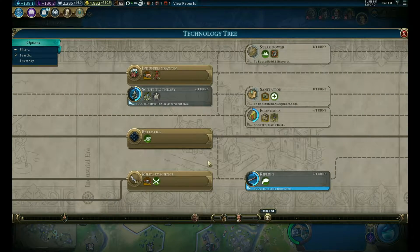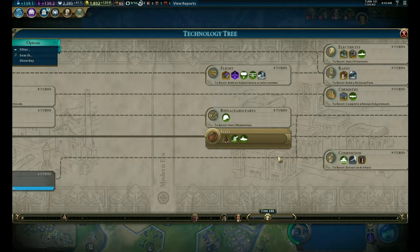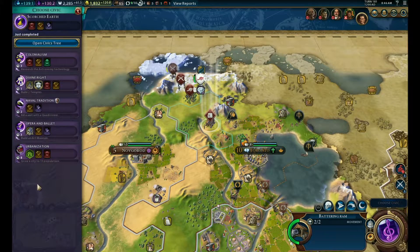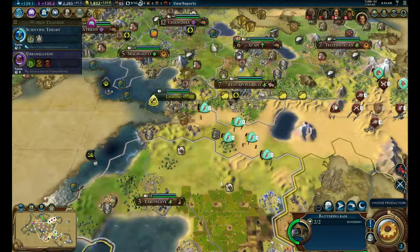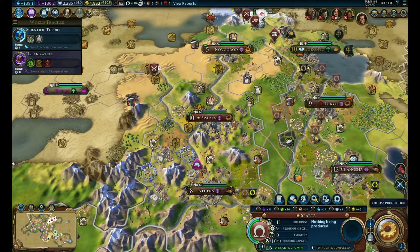We should go for Scientific Theory. And you are going to go for Urbanization - 15 population is not going to happen anytime soon, 12 there, 13 there, probably not in time for the boost to matter. We'll just switch off that. Let's go for a factory in Sparta.